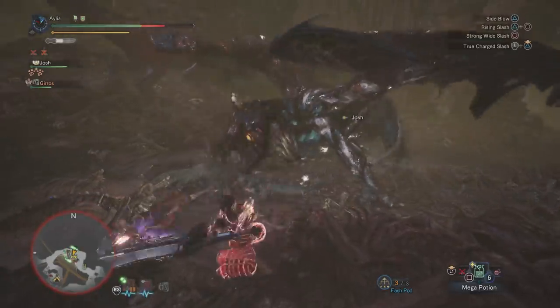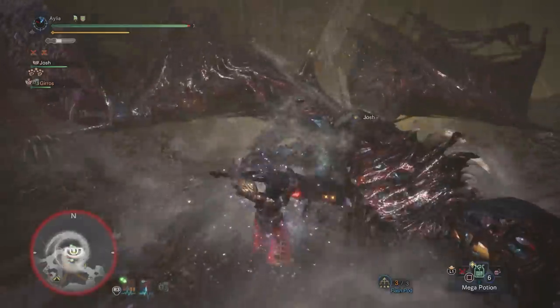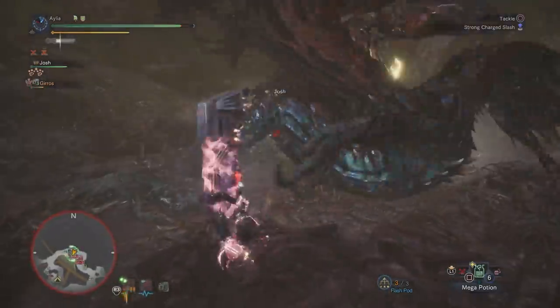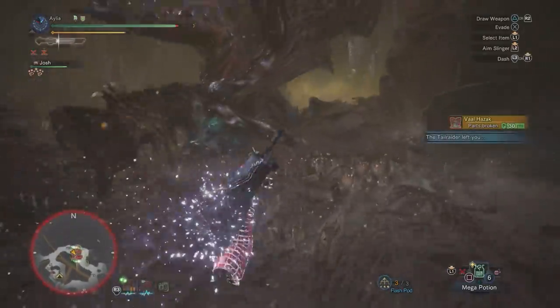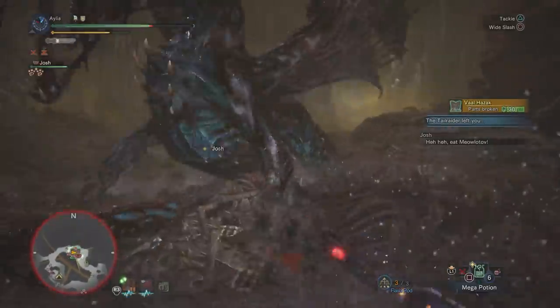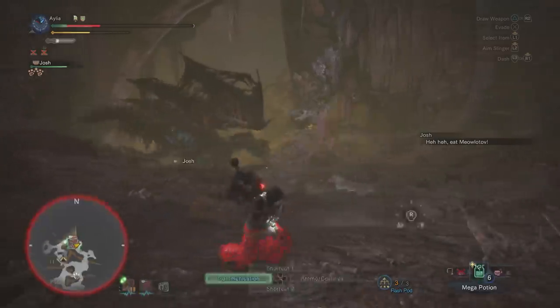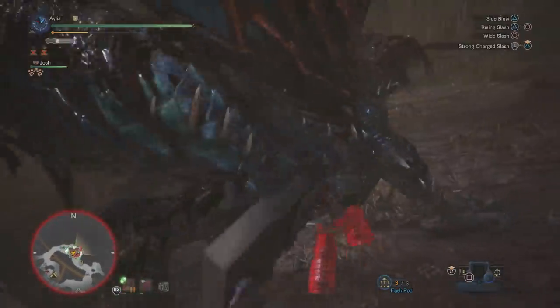The big one, though, is his miasma ticks. The constant little chip damage from being near him is huge now — you get worn down fast. If you don't have a health augment with constant hits, or a way to keep yourself sustained, or enough Dragon Seal to keep him locked down, you're actually going to be in trouble. He's a serious war of attrition, and I'd say having level 3 miasma resistance is almost mandatory.